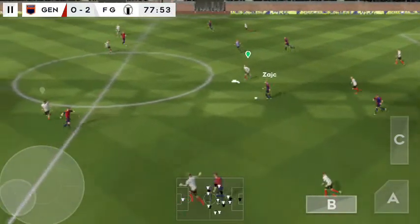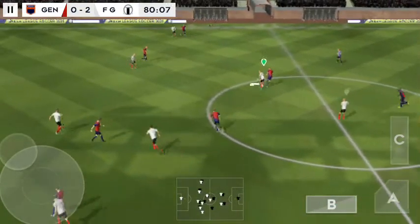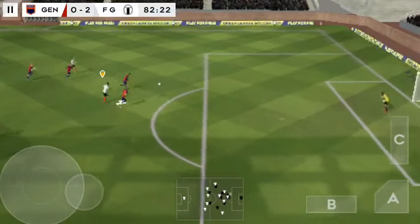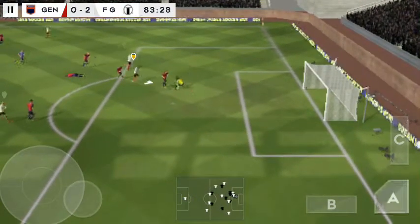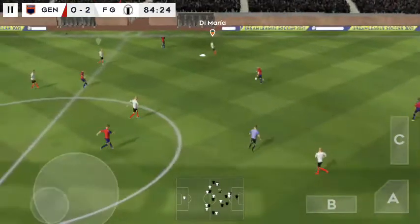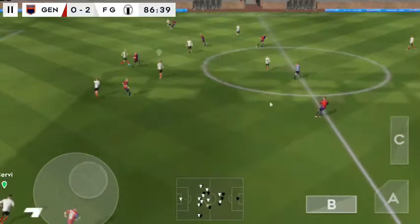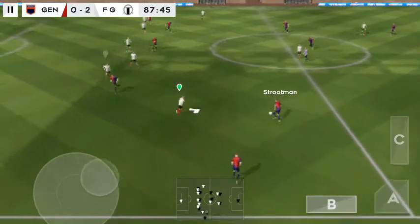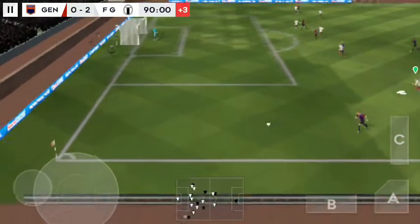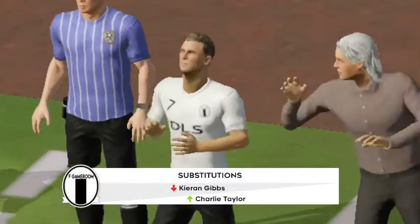That's good link-up play. Passed well. Well intercepted. Rodriguez — what a well-timed tackle. Keeper collects that one. He chooses to throw this one out. Confident pass. Good ball. That's nicely played. And that's a throw-in. Time for a fresh pair of legs.